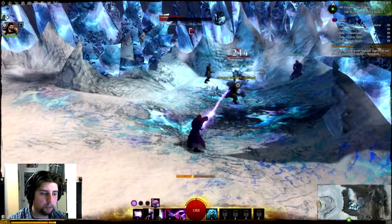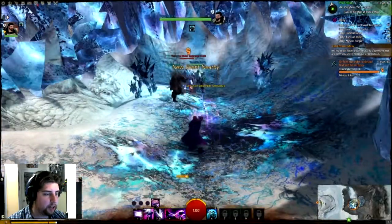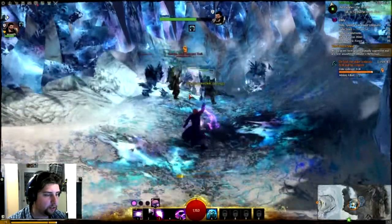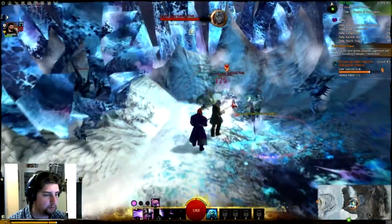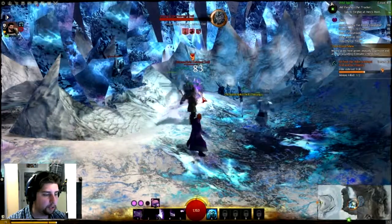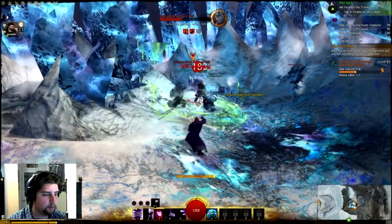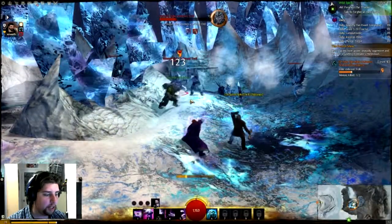Our Corrupted Spike skill challenge is right here, and someone has triggered it. Perfect. Am I lagging a little bit? I think I might be lagging a little bit. This isn't fun. But we're doing just fine — I'm not taking any damage at all.